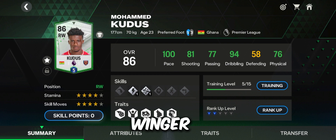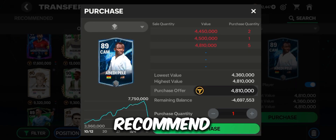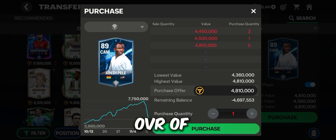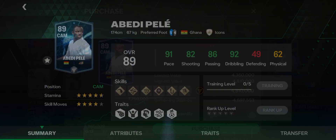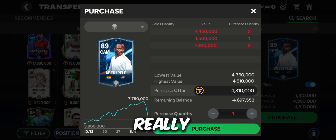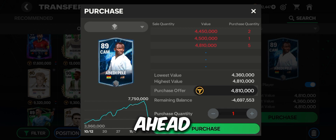For the central attacking midfielder, I recommend Abidi Pelé with an OVR of 89. The stats are really impressive and, as you can see, he's really affordable at 4.8 million. Just go ahead and purchase him and use him in your team.